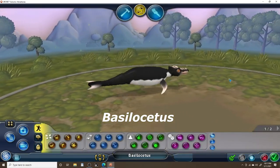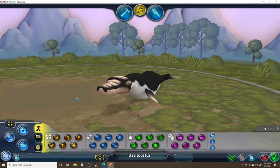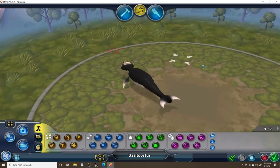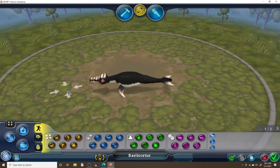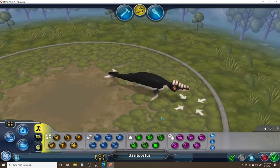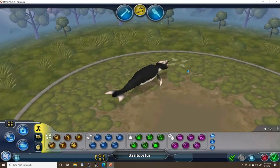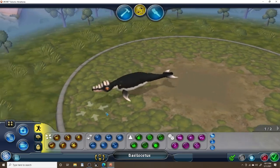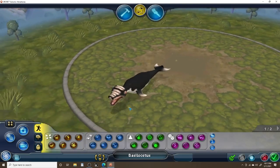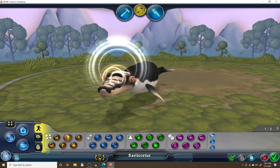Up next we have the Basilocetus, the Basilosaurus descendant. He doesn't look too different from the actual Basilosaurus but different enough where you can tell it's its own creature. This creature is not quite as large as the Giganticetus but still large in its own right. It looks pretty basic — I did a basic job with this guy. Let me know what you think in the comment section down below.